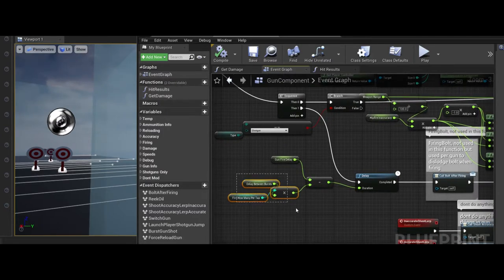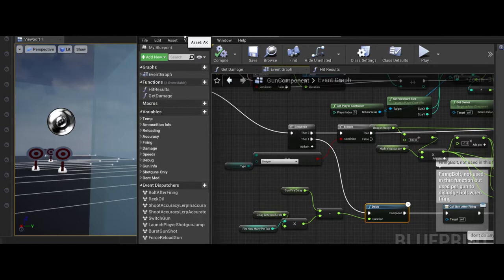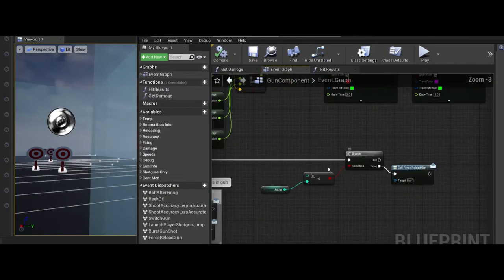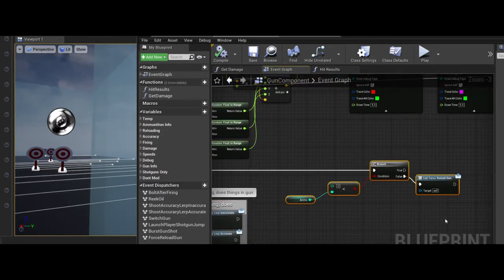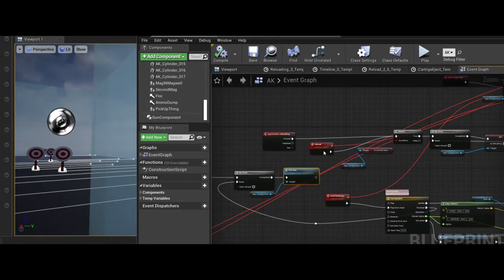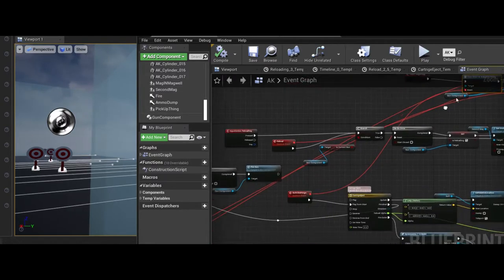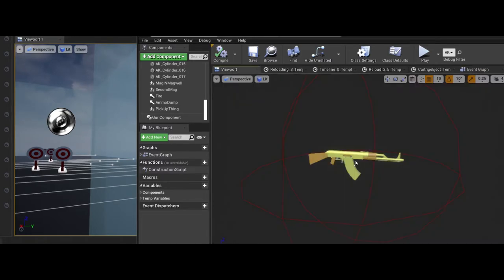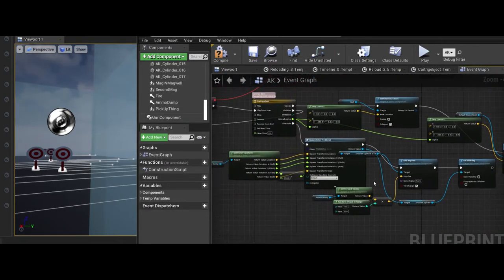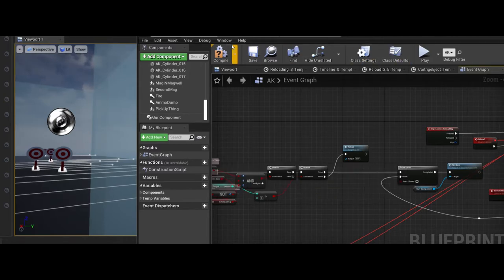There's a delay block that stops the firing madness, and after that it calls 'bolt after firing.' If there's no ammo left it will automatically reload. Bolt after firing resets the system — it's bound to an event which comes down to 'bolt click firing,' which is just a cartridge ejecting. It spawns an empty bullet casing and then makes the gun eligible to fire again.